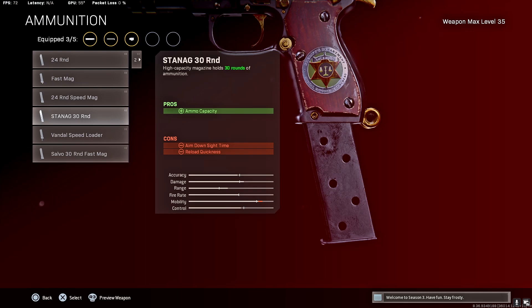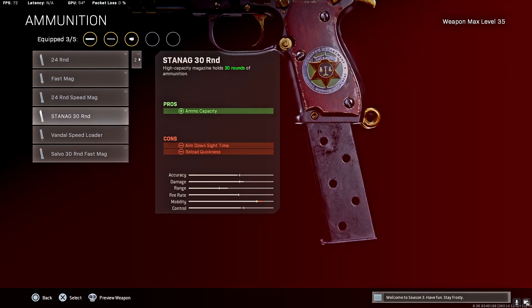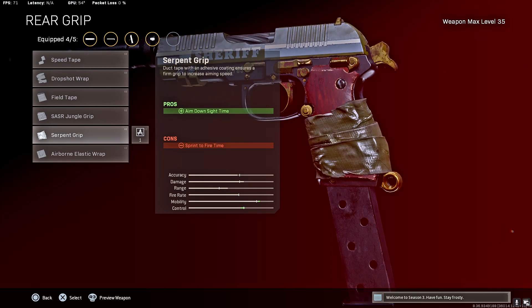24 round is a little bit low, especially if you're playing team modes. Obviously if you're playing solos or duos, you can definitely get away with 24 round. But anything like trios or quads you're probably gonna want the 30 round. Rear grip: surfer grip, just to get even more ADS speed — the more ADS speed can't hurt.